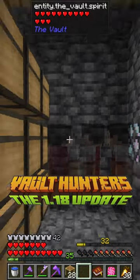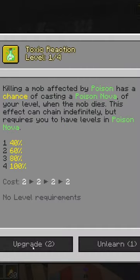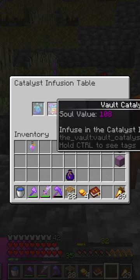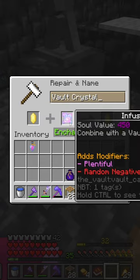On Minecraft Vault Hunters 1.18 we're going to be learning the Toxic Reaction spell, crafting a spirit extractor and infusing a catalyst to add modifiers to the vaults.